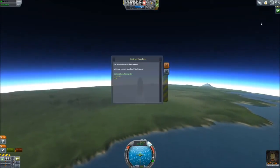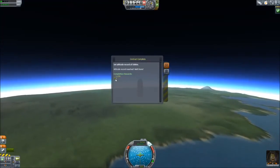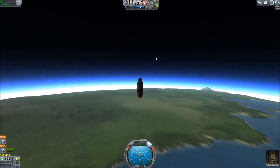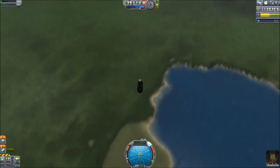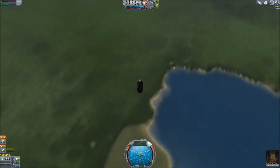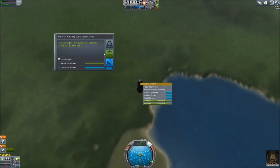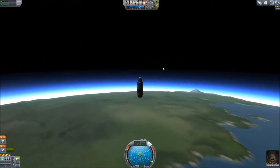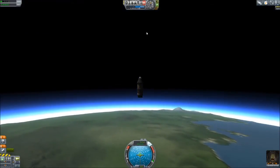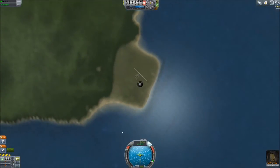We got another win — 1,300 and 7 reputation for reaching 5,000 meters. We actually eclipsed quite a bit more than 5,000 meters, so that mission was a net profit. We have 3 science. If I took a crew report right now I could get even more. That's flying over Kerbin shores. We can't transmit it — we're just going to go up into the middle atmosphere and back down.